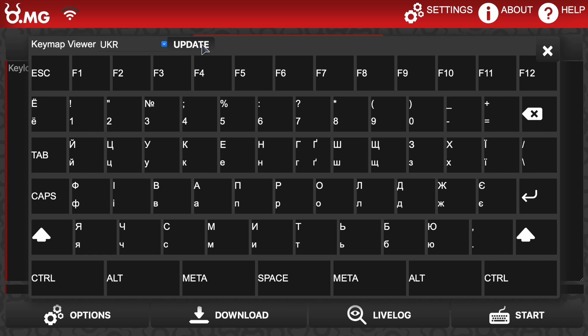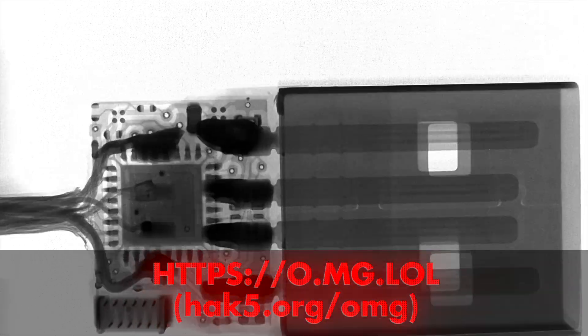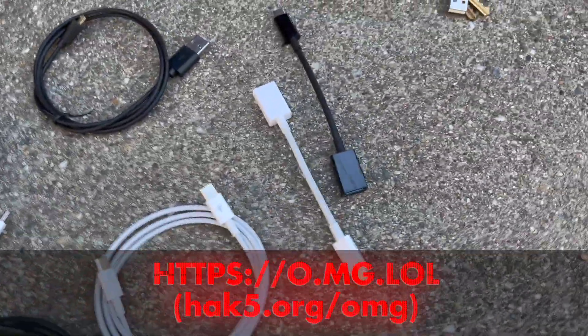There's even a map viewer to help you pick the right one. Also, these maps decode key logs too. Pick the right tool for wi-fi controlled implants — covertly implanted USB cables and adapters. Make sure to get them maxed out with the added USB key logging.